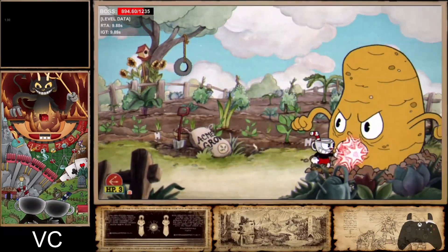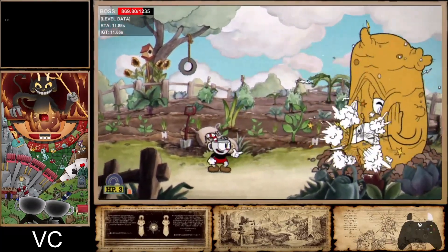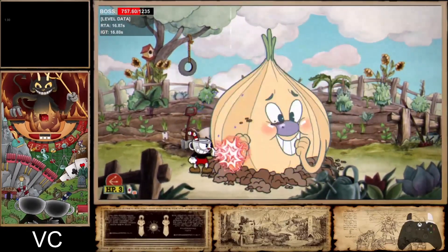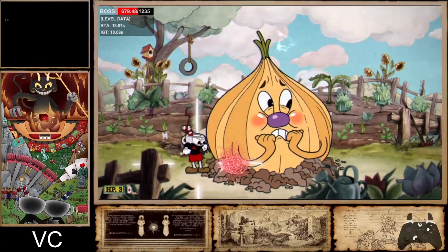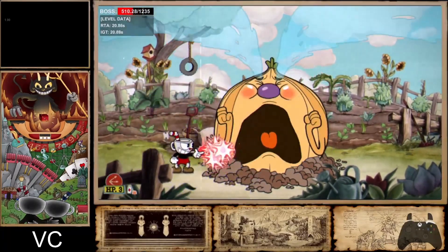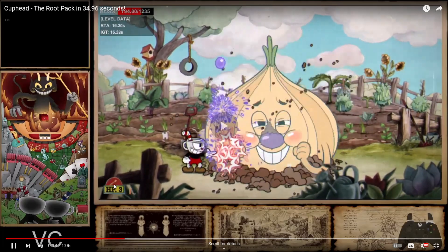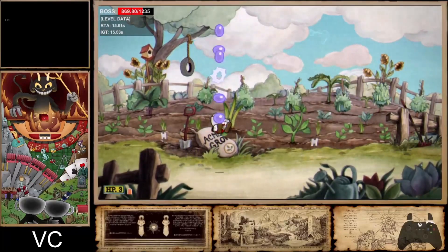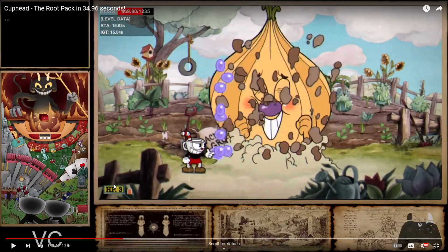Basically everything I did here — if you can do it better, you basically have to. Because 34.96 is the highest Root Pack we have so far, the lowest being 34.92 by Grondi. If you only get anywhere near 34, you have to follow all these instructions. The one thing you can improve on is where I accidentally waited 12 frames on the onion instead of six — you can probably try to cut that cooldown in half.